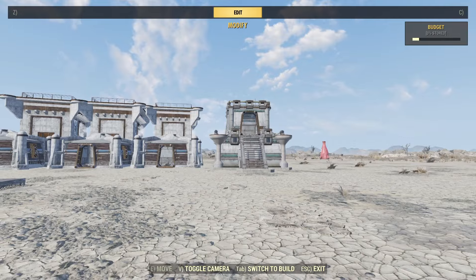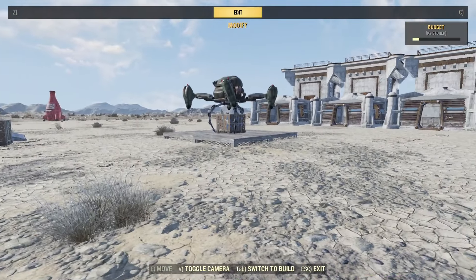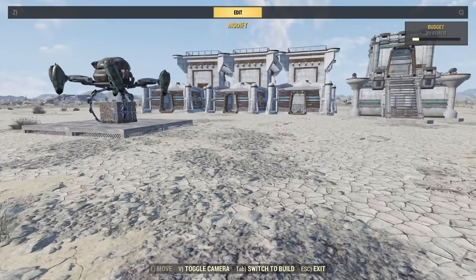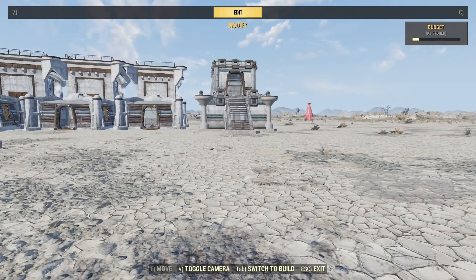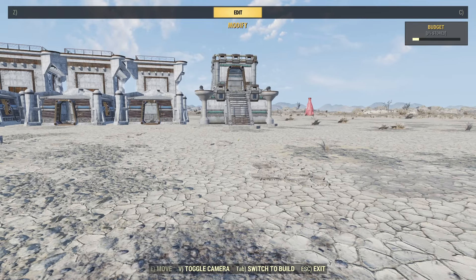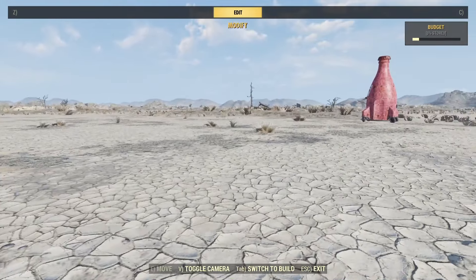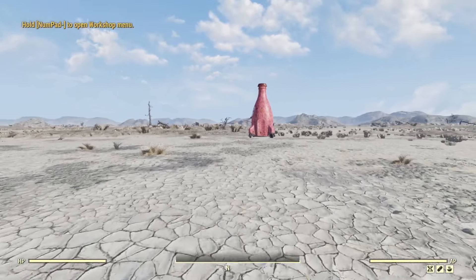With three large structures, three small to medium, and one medium size, you can see that I'm only using about 10% of my budget. I've also got four nuka cola bottles, the platform, and so on - a respectable budget. You're not going to fill this entire place in, but you're going to be able to build a good-sized town.